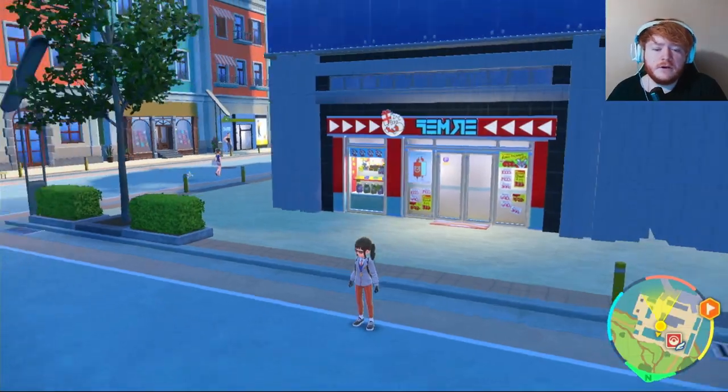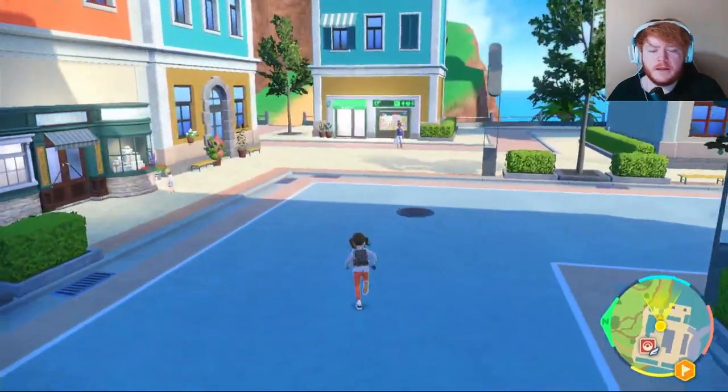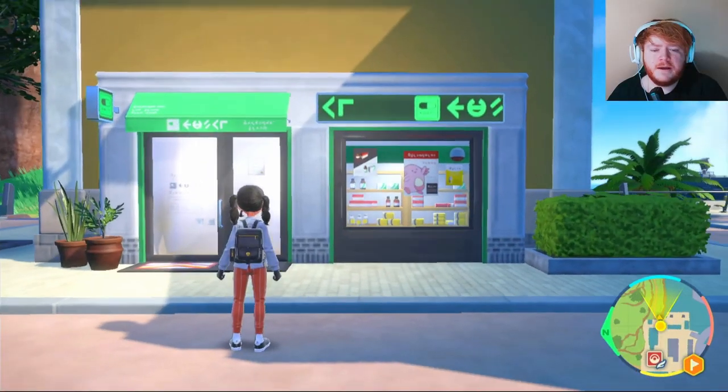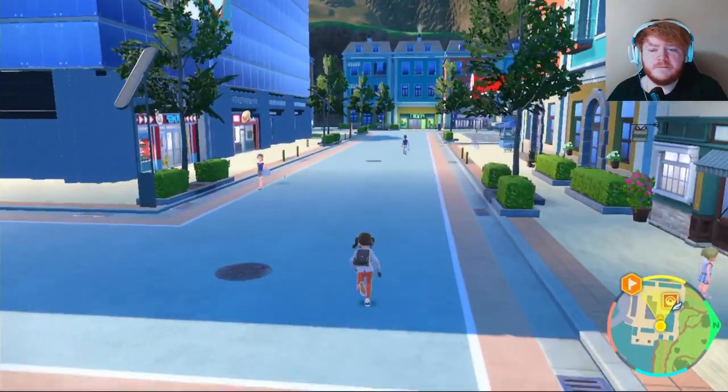As soon as you leave the Delibird shop in Levincia, turn right and there should be a black and green shop with a transit symbol on the front. Buy an Adamant Mint from that shop for 20,000 Pokédollars — that's the nature we're going to use, which boosts Attack and decreases Special Attack.